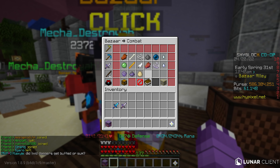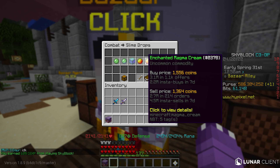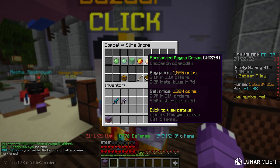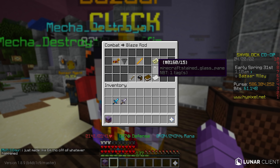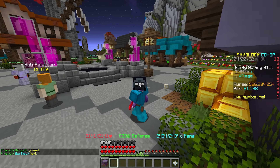Stuff like magma cream is also going up in value — there's about a 200 coin profit on enchanted magma cream right now because a lot of people are grinding it. Same thing with blaze rods, which means this could be a good time to consider doing the aspect of the end flip, since blaze rods in the bazaar are probably cheaper than normal. Think outside the box with these updates and see how they impact other categories in the bazaar and auction house.